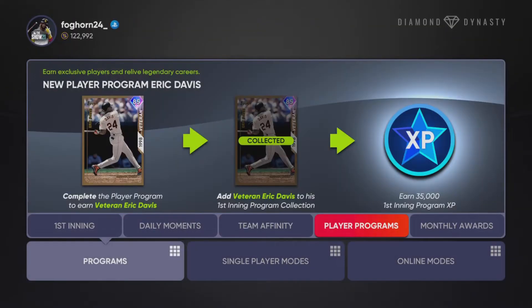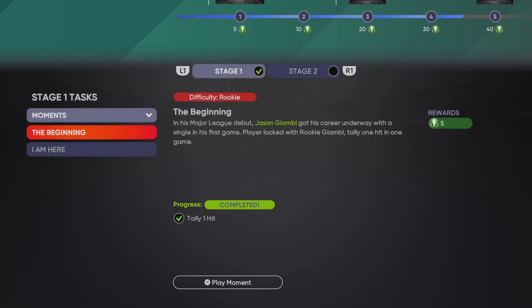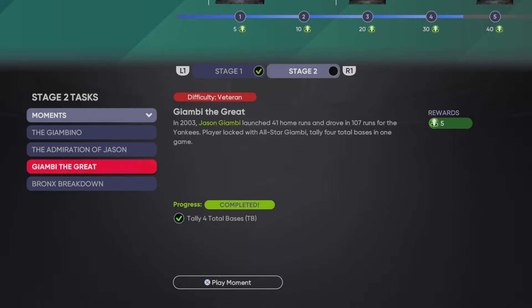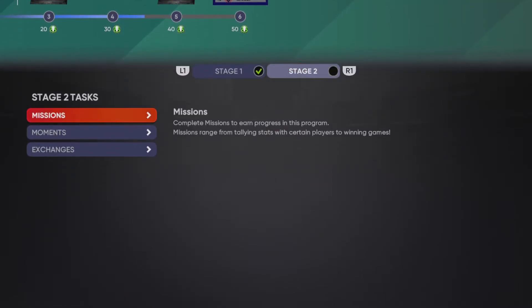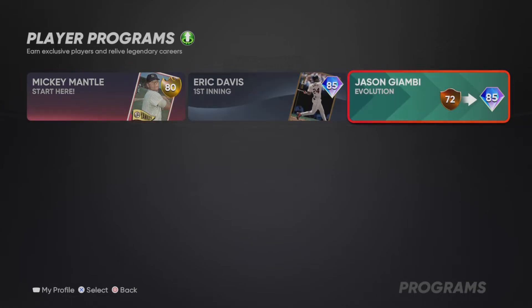Once you get five of those you unlock this bronze Jason Giambi, then you go into his evolution program. You can evolve him into a diamond card. Stage one: you have to do two moments, tally one hit and four total bases both on rookie. Then the next one you have to hit a home run on rookie, get on base three times on rookie, then on veteran tally four total bases and win a game against the Yankees. Once you do that you'll actually be ten points short, so you have to do one of these missions: tally three home runs with first basemen offline or online, ten total bases with rookie Giambi offline or online, or online five extra base hits with Yankees. I'd definitely just do the offline moments.